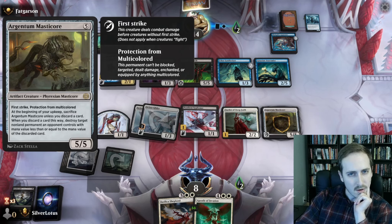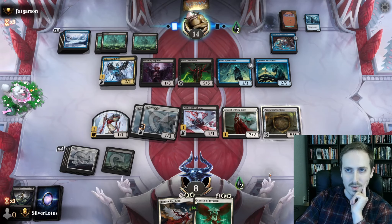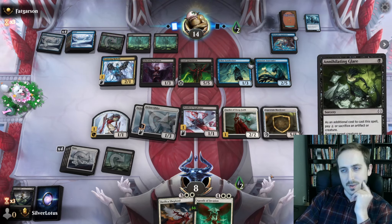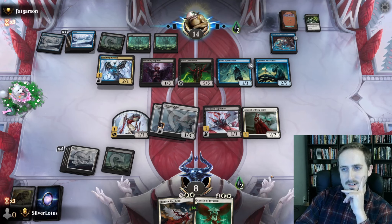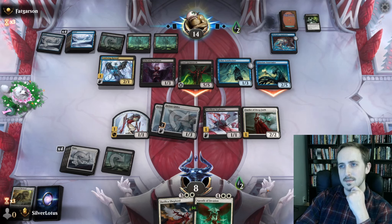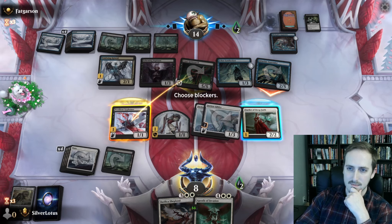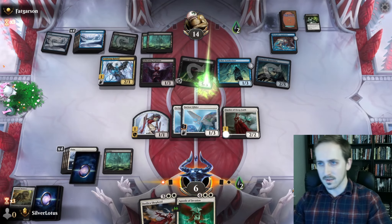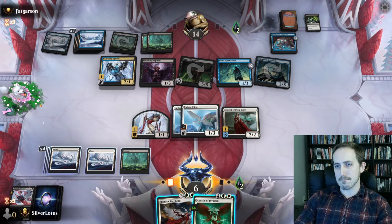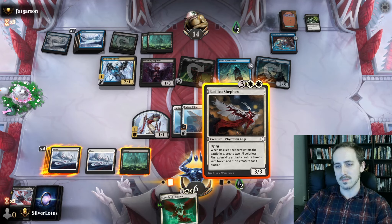On our upkeep we'll discard a card — target non-land permanent the opponent controls with mana value less than or equal to the mana value of the discarded card. Grim Narc is CMC six. Okay, there's been Annihilating Glare and the Master Core — that makes sense. Oh man. What does the anatomist do? Yeah, I mean we've got a chunk block here I think. Yeah, no blocks on the other anatomist.